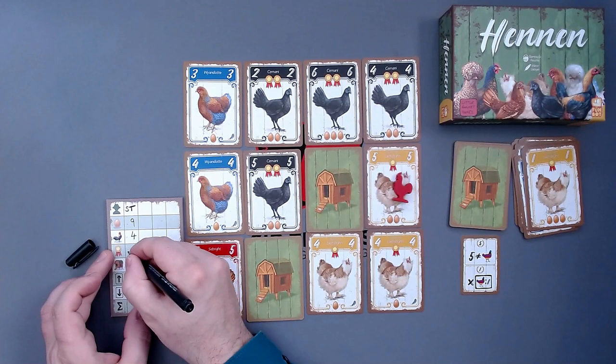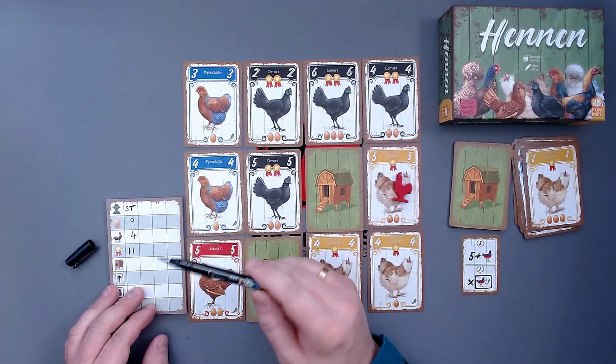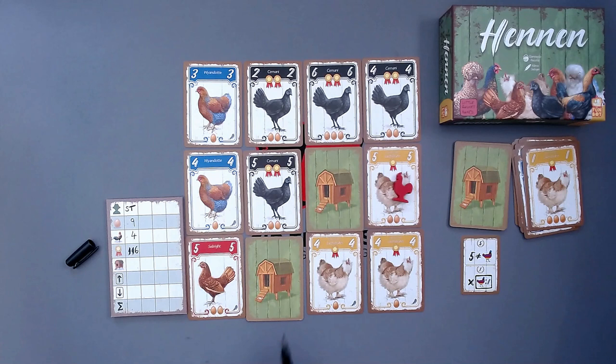Then we take a look at all medals. That is eleven. For each three medals, we get two points, so with eleven medals that is three times two — only six points. Then we also have the barns, and these all give us one negative point. So that is two negative points, unfortunately.